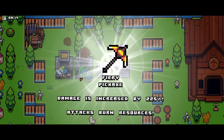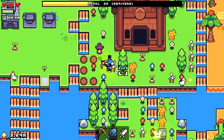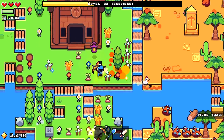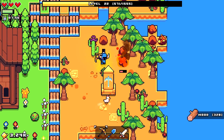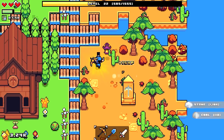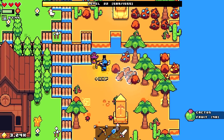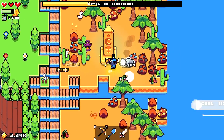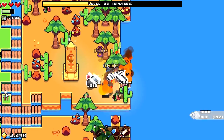Damage is increased by 225% and attacks burn resources. Watch this — look at the health bar, it pretty much one-hits. In the desert some things you can one-hit, but other things have a bit more health. Trees I can one-hit, but rocks seem to need two hits. The pickaxe is just faster overall, which is always a good thing.